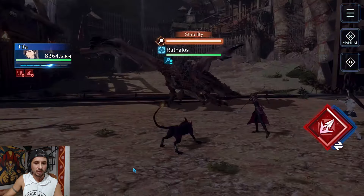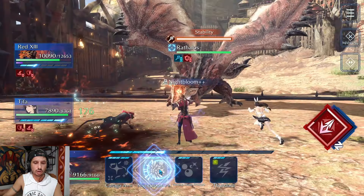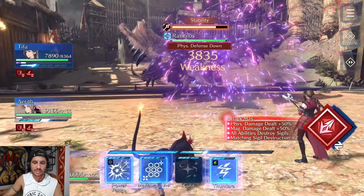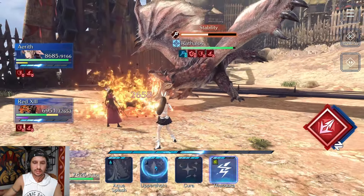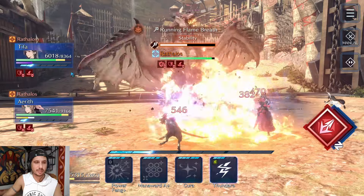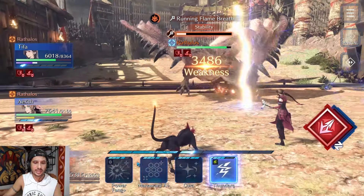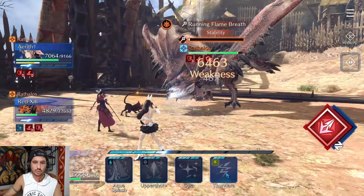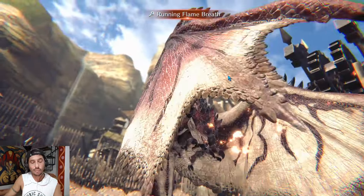Red is going to imperil, Aerith is going to drop Night Bloom, and we just start dropping Thundaras. I'm going to break his magic attack here. Let's go ahead and drop that magic attack break. Night Bloom again, and Red is going to keep using thunder abilities — essentially breaking this bar before he gets it fully charged. I'm going to imperil one more time to give us what we need to break the bar. We barely missed it.